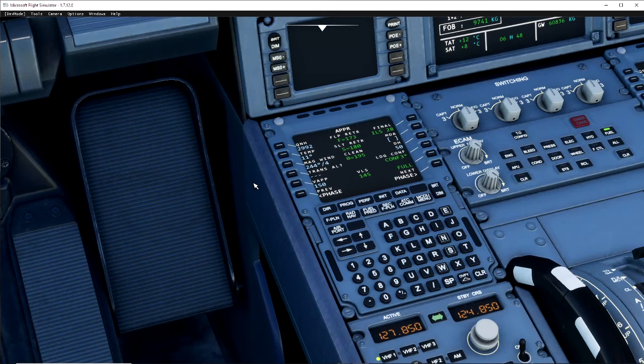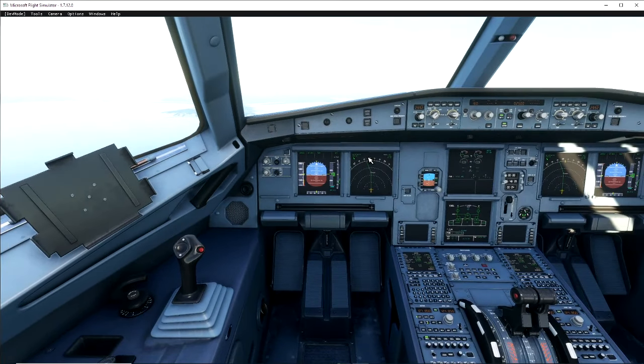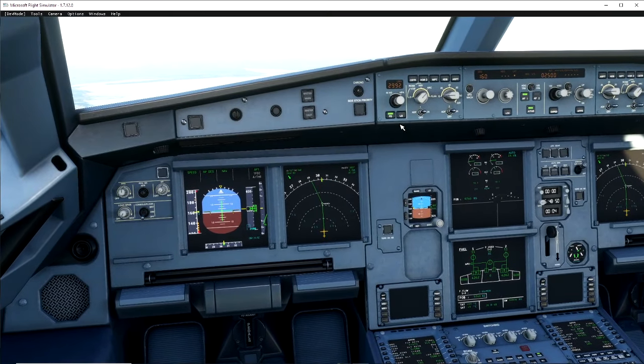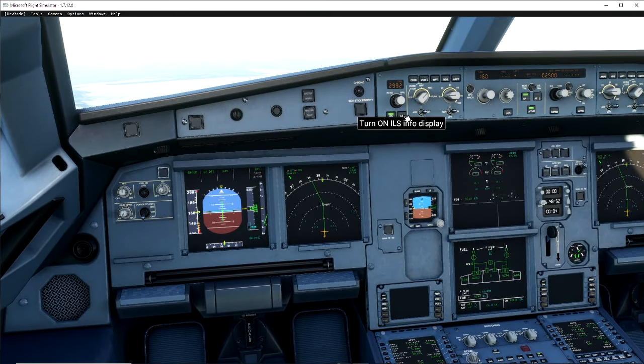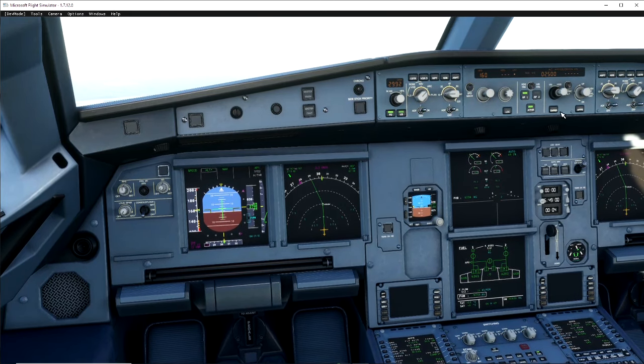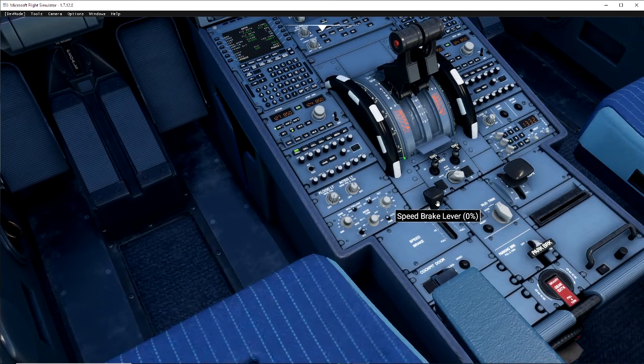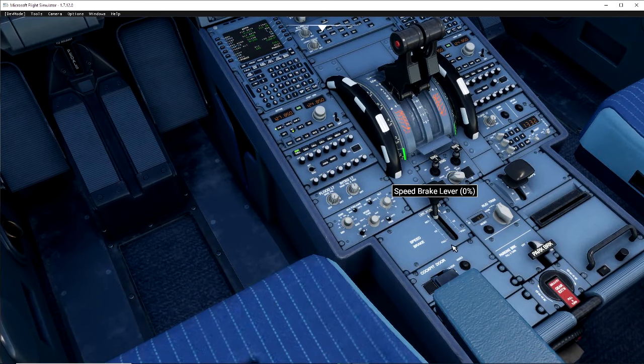We're pretty good here now — lowering down nicely with our speed nice and low on approach into Dublin. The main thing now is turning on the LS — that's the localizer display. As you can see, the magenta has come up and these diamonds are what we're going to look for on landing. The only thing we need to touch for that is the approach button.